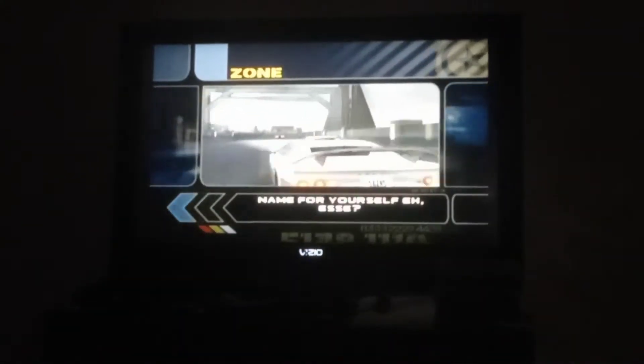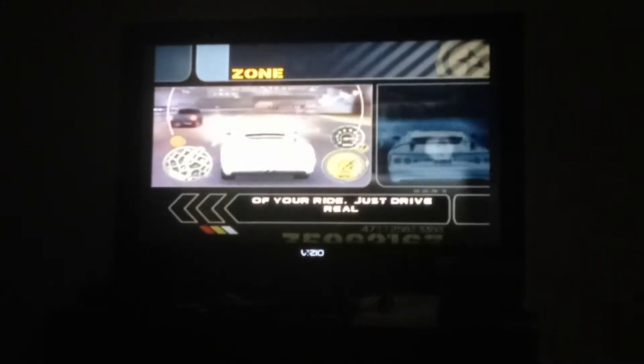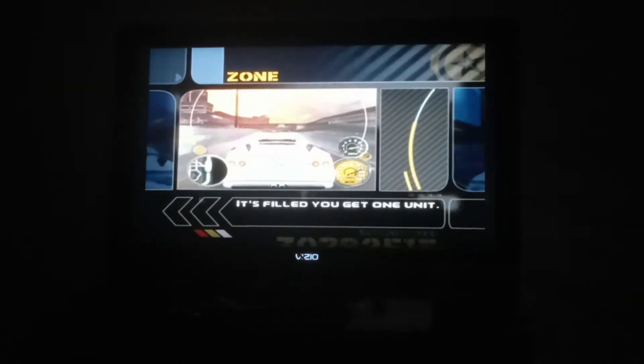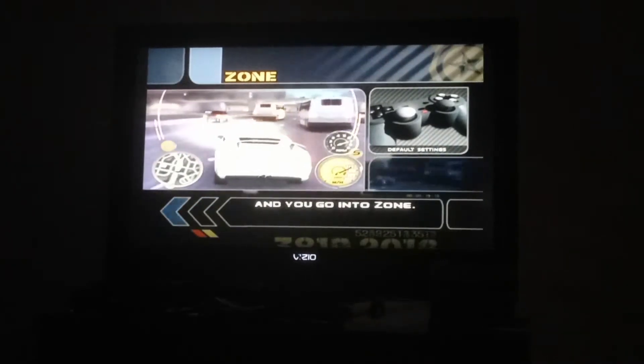Looks like you're making a name for yourself, ASA. Now you've got access to Zone. It allows you to slow down time and have incredible control over the movements of your ride. You just drive real clean and you fill up the Zone meter. Each time it's filled, you get one unit. Then hit the L3 button and you go into Zone.